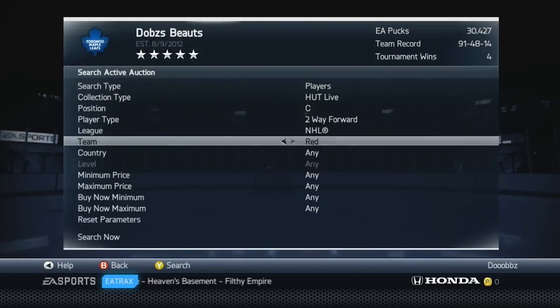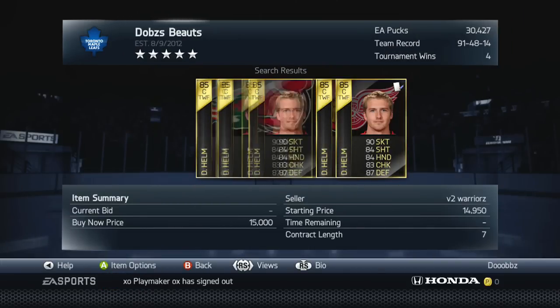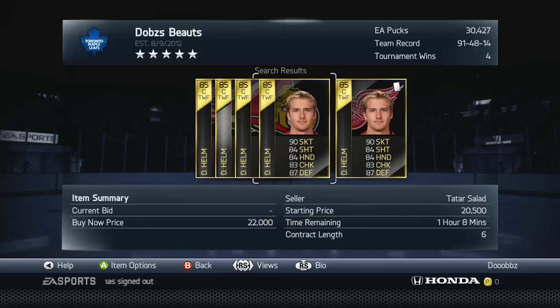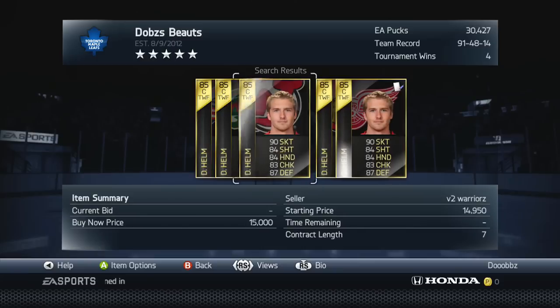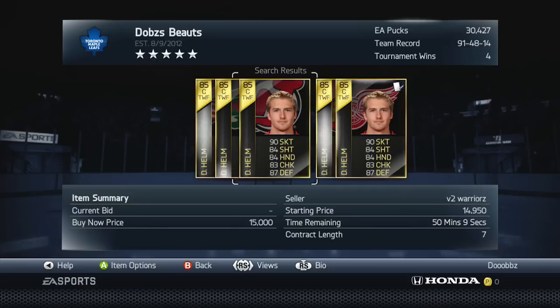Next we're going to go with another two-way forward on Detroit. I see many people use him: it's Start of the Week Darren Helm. Once again, very comparable to Start of the Week Vermette, but he's another really good option. He's a little more expensive because of the 90 skating. You can probably get him cheaper — I don't know the exact market value — but 15k is really cheap for this type of player. 90 skating, 84 shot, 84 hands, 83 checking, and 87 defense. A very good player. Not the biggest player by any means — 5'11", 192. Vermette's a little bit bigger. If you want more speed as opposed to a bigger body frame, you're probably better off with Helm. On paper Helm is faster, but I find Vermette just flies. Both are really, really fast and you can't go wrong with either one, but for the money I would say definitely go with Vermette.